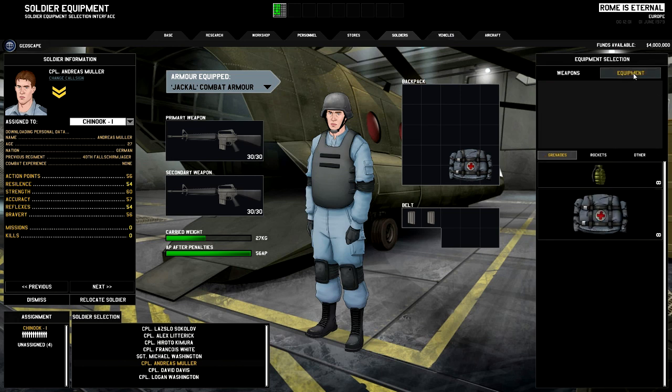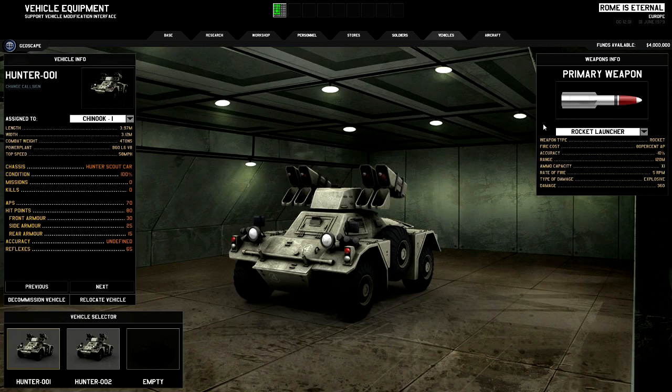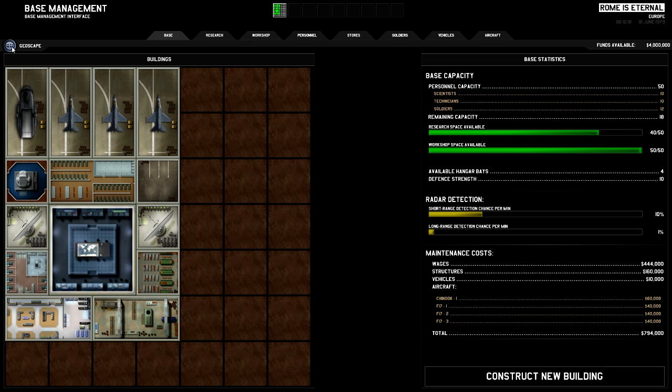You can also give soldiers grenades and rockets. Let's load up some fragmentation and incendiary grenades on the grenade launcher troops. There's one vehicle — a Hunter — and you can equip it with either a rocket launcher or machine gun. Rocket launcher is more fun. Then there's the aircraft: you've got Sidewinder missiles and a cannon. You can research another airplane later. We're more or less ready — that's the base construction and preparation stage done.